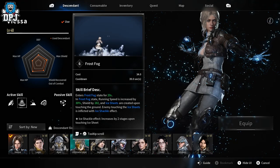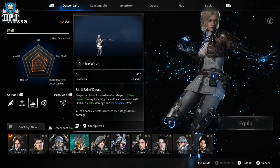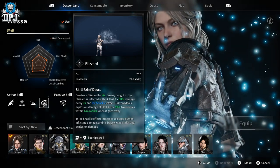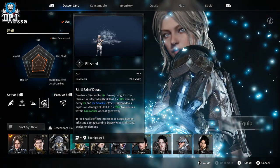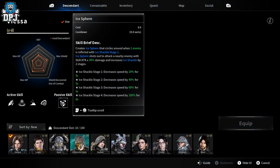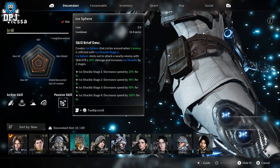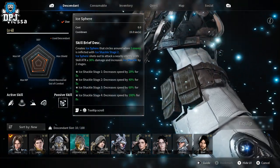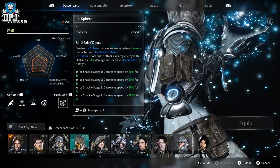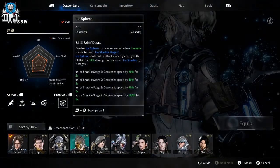Frost fog follows you around — I like it, it got a lot better once I leveled it up. We also have ice wave, which I use a lot — it has a quick cooldown, which I like. And we have blizzard, where you throw a ball out and it just freezes enemies so they cannot move. The passive skill is ice sphere, which creates a sphere that circles around you. When an enemy is inflicted with ice shackle stage two, the ice sphere shoots a nearby enemy with 30x skill attack damage and increases ice shackle by two stages.